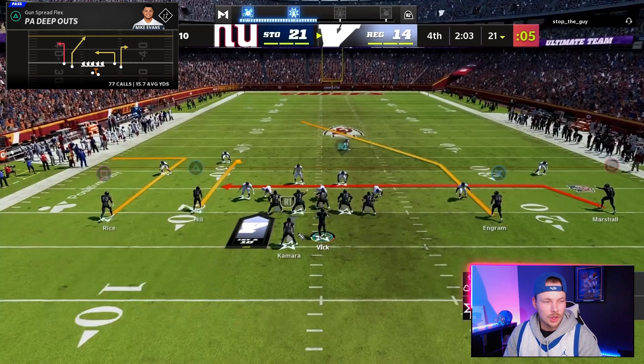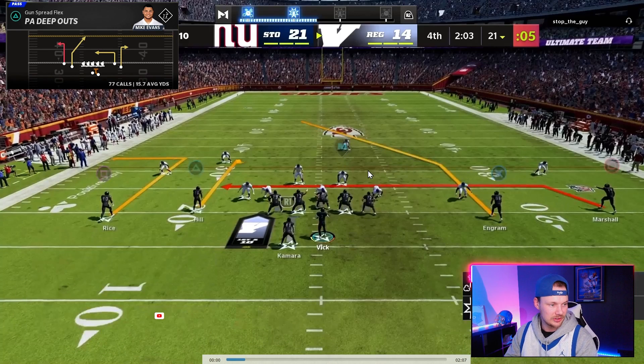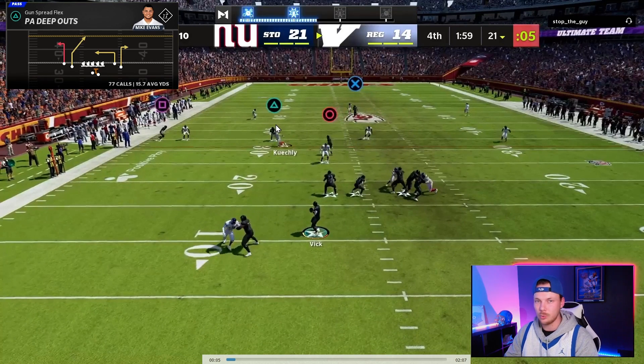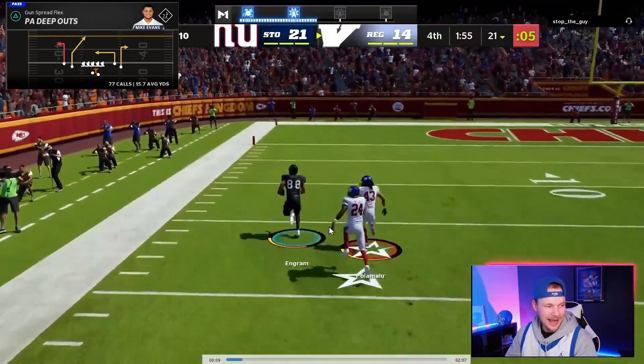We want to call this when we know our opponent is in Cover Three. Single high safety tells us it's Cover Three or Cover One about 95% of the time. We read the backside corner — if he keeps dropping way back, a deep half corner is going to take the post away. But if he stops and just chops his feet, we wait for the backside post to pass the safety's face and bomb him over the top. Watch the corner stop his feet — as soon as the post crosses the safety's face, we throw it and it's a catch and gone.